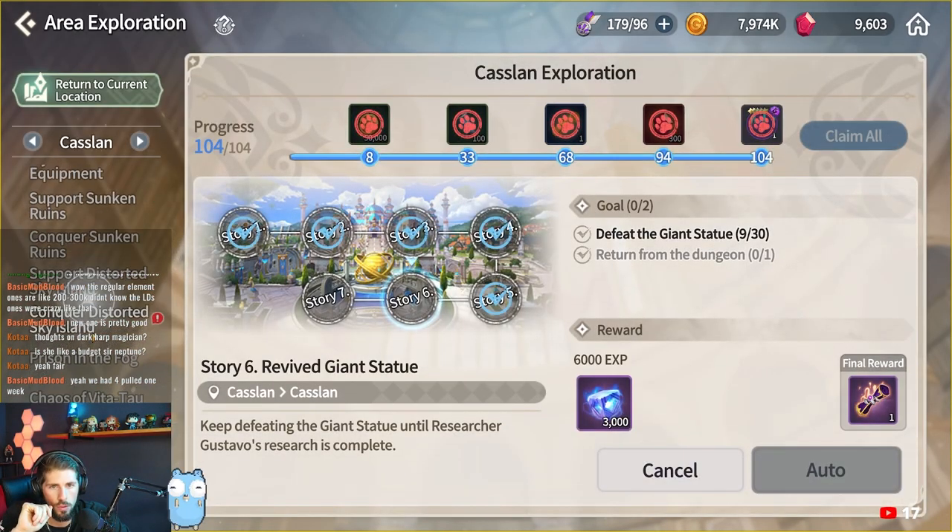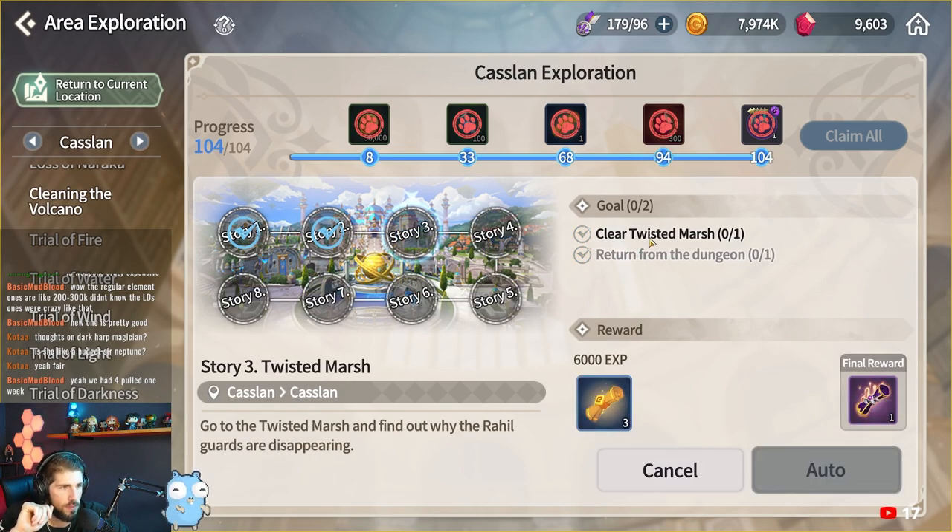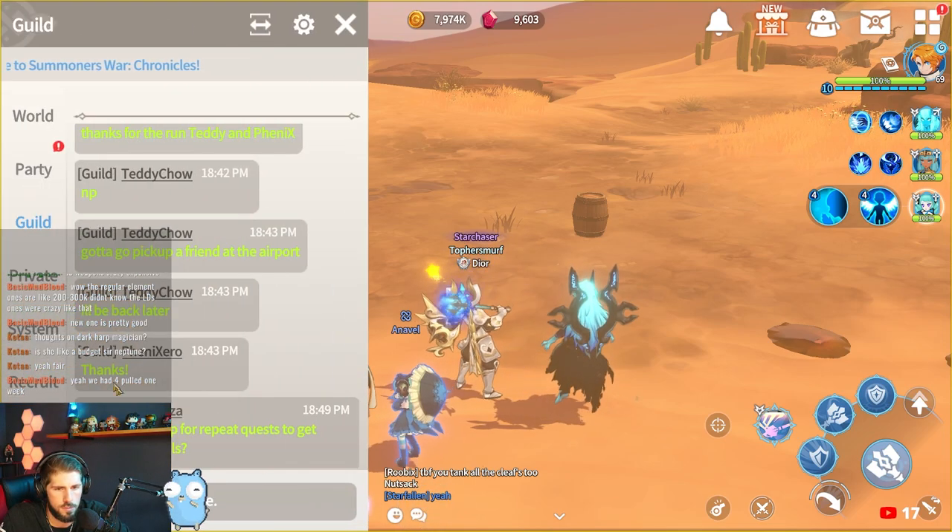As usual, before you start, you gotta talk to a bunch of people and gain access to the Twisted Marsh. Keep going back to the quest menu and actually start the quest to get credit for your runs.